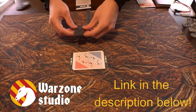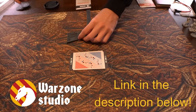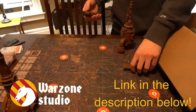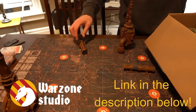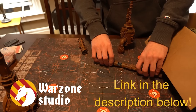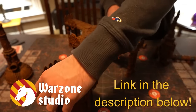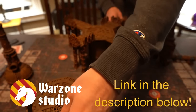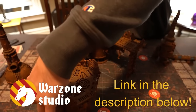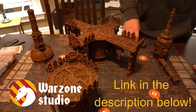Warzone Studio was kind enough to send out a couple of their battlements for us to review, and I have to say, I absolutely love them. The mats we received have the kill team layout on them, making it quicker and easier to place objectives and terrain pieces. The mousepad material is an upgrade from the foldable cardstock boards that come in kill team boxes. Make sure to check them out — thank you to Warzone Studio for sponsoring this video.